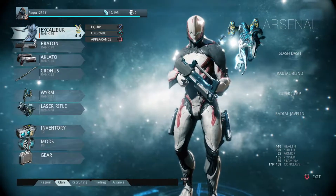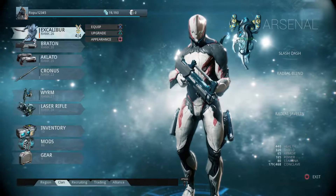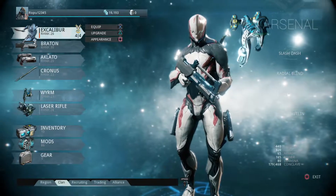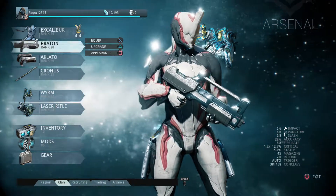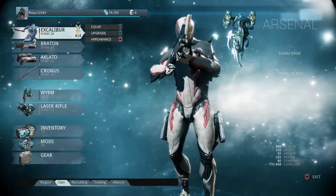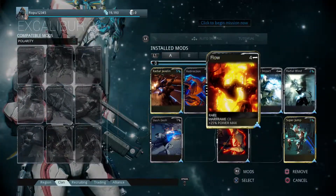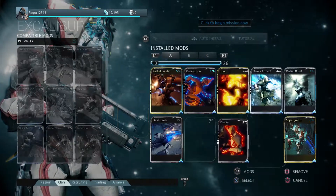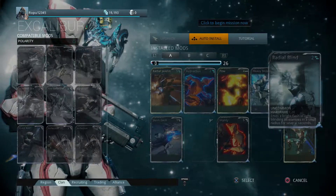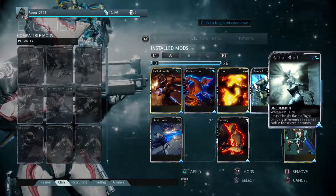I'm taking you to your inventory, and you'll want to get used to this screen because it's going to make a big difference in late game. As you can see here, it says upgrade with triangle. What the upgrade system is — during matches, you'll end up picking these cards up as you go along, and you'll be able to auto-equip them. I always just auto-install; it uses up all the points you have.